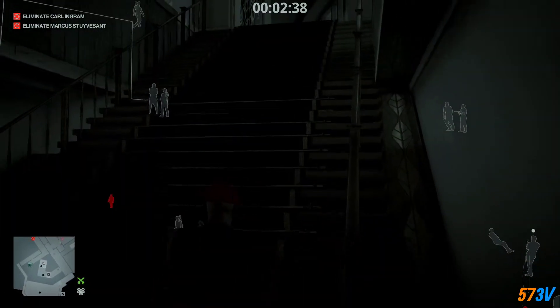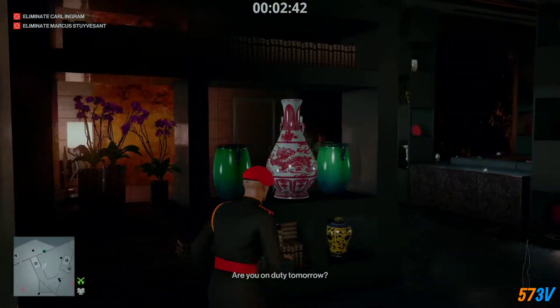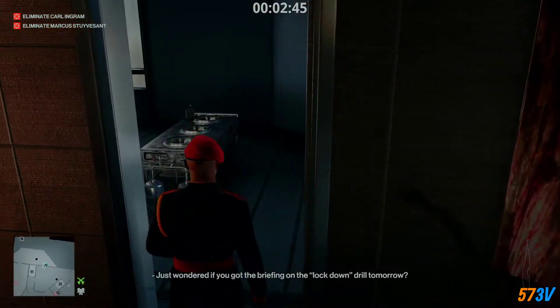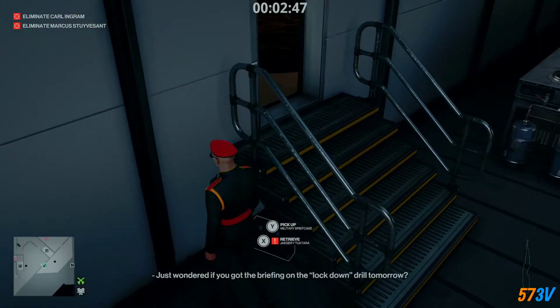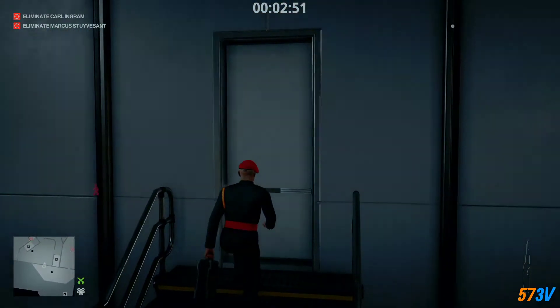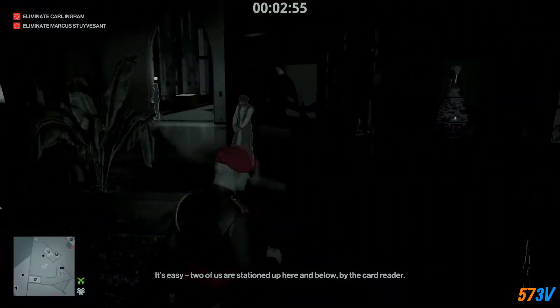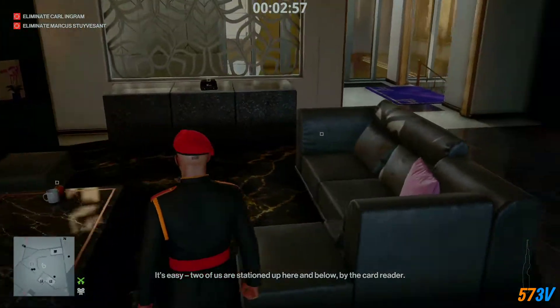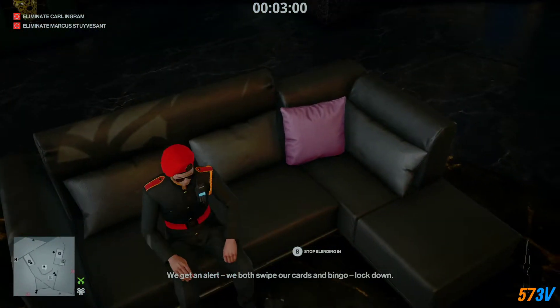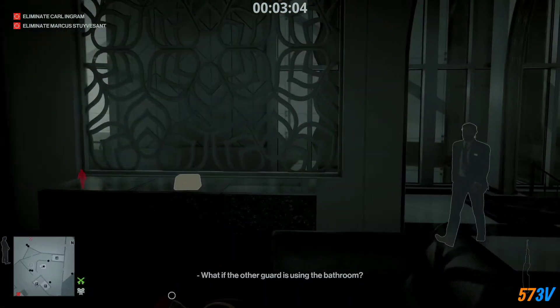We're just gonna go up these stairs here, take a left, and take this. Once we've done that, we're just gonna pick up our briefcase that has our sniper in it. We are just going to wait — two of us are stationed up here and below by the card reader. When we get an alert, we both swipe our cards and bingo — lockdown.